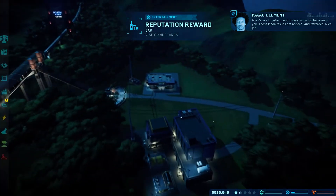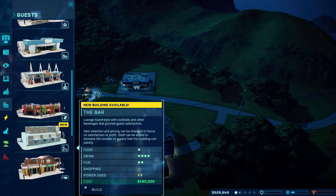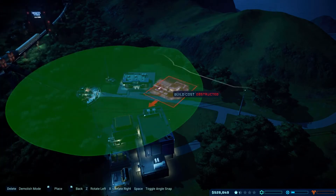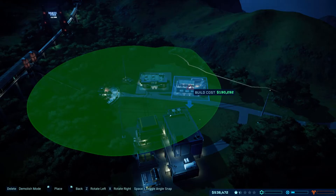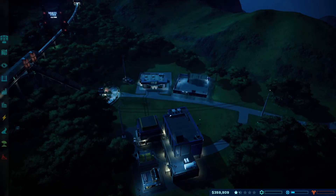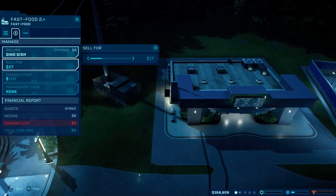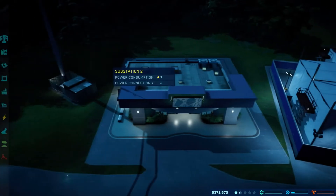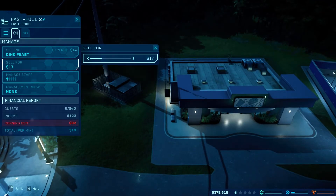Isla Pena's Entertainment Division is on top because of you — those kind of results get noticed and rewarded. Nice job. There's a bar — put a bar in as well, why not? Try and get some funds. Running cost is three but we make eight dollars — it's not real!